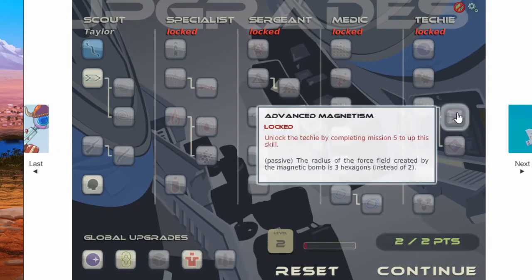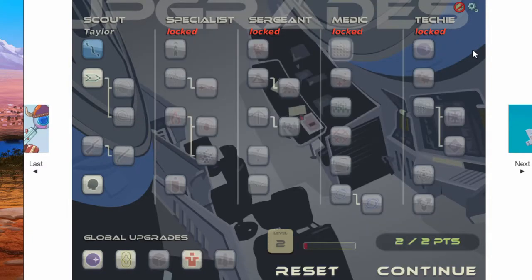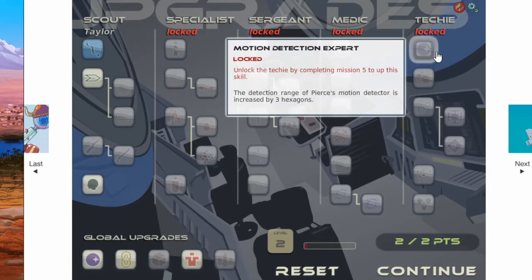Now in between levels, you get upgrade points which you can put into your troops. As you can see, we have multiple different operatives as you progress: a specialist, a sergeant, a medic, and a techie.